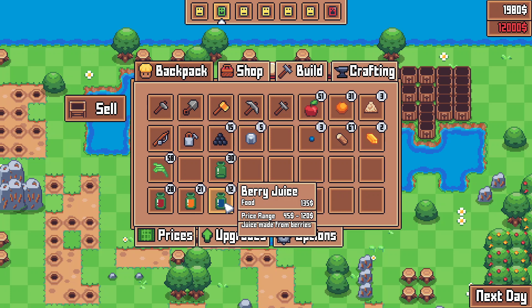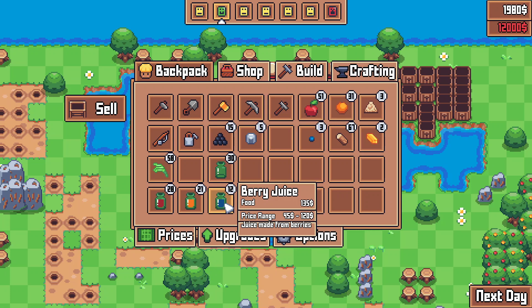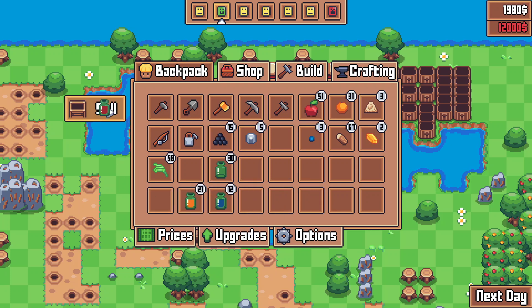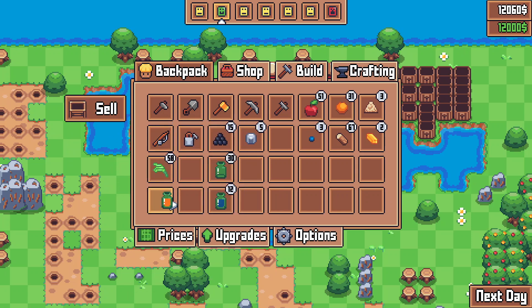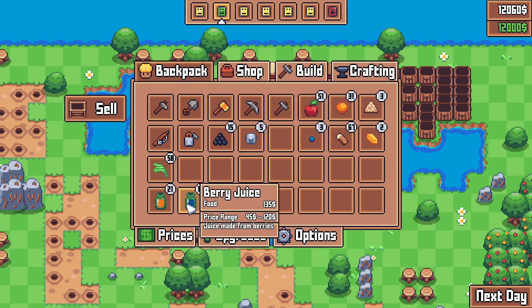It doesn't change the price range to take the perk into account. Theoretically the highest price should now be $360. Apple juice is as good as it gets today — definitely sell that. That covers our rent, which is sweet. Made the right choice with that perk. We're going to wait and see if we can get the others to like $280-$300 — I'd probably sell those.